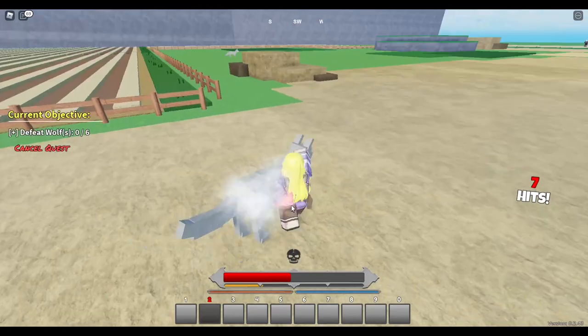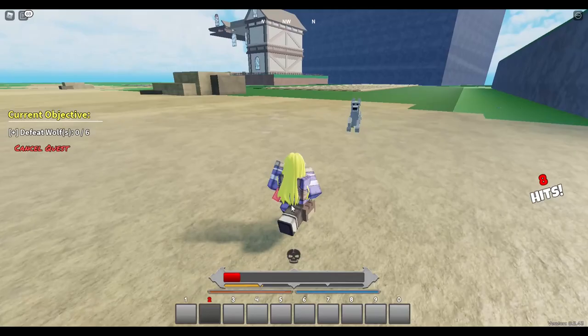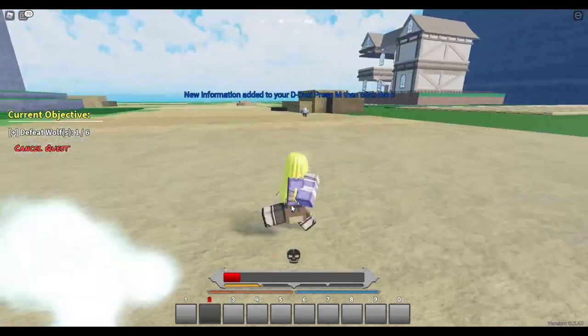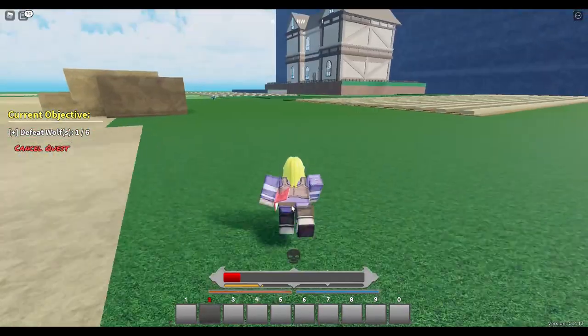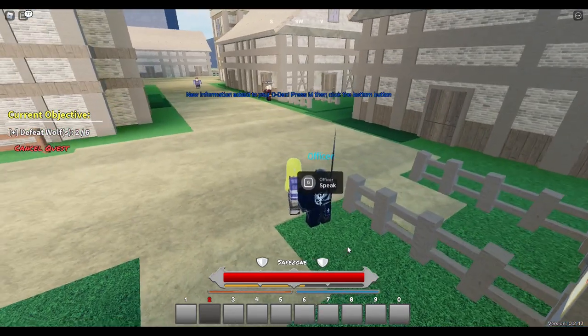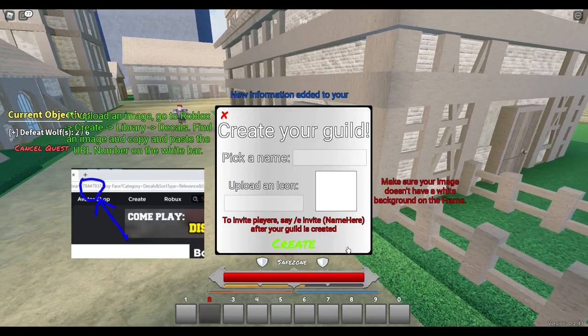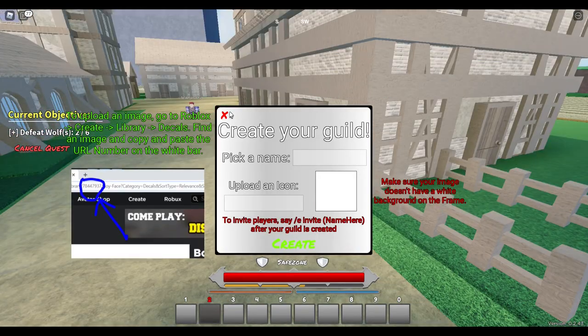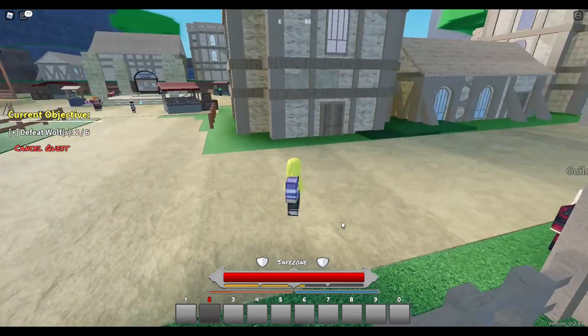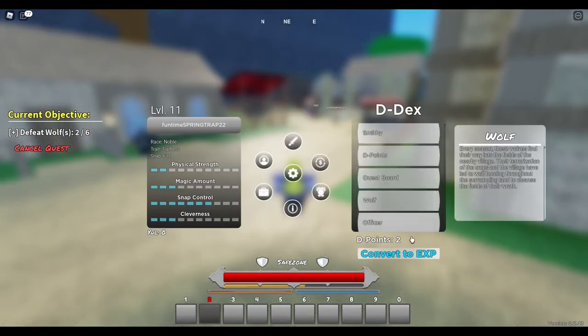The first quest is to defeat the wolves. If you haven't got a sword yet, just use your fists - press R to get them out. You need to kill six wolves. Be aware that other players can try to kill you too - some players are nice and have fighting off, but some aren't, so just be warned.